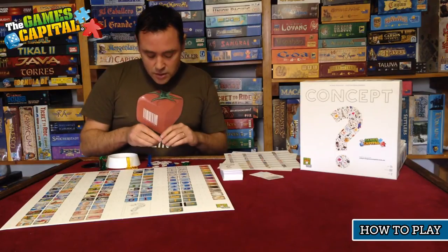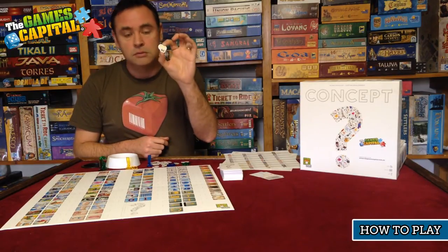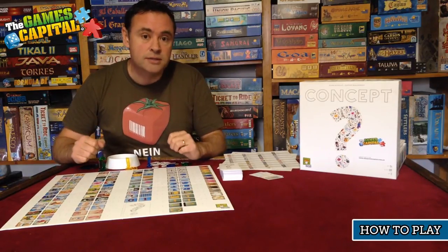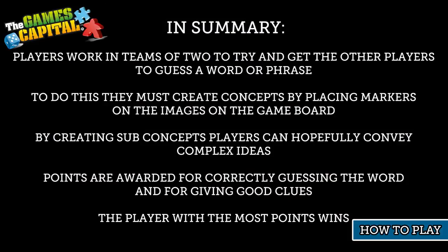The game ends when all of the two-point tokens have been handed out. At that point, whoever has the most points is the winner. In summary: players work in teams of two to get other players to guess a word or phrase by placing markers on images on the game board. By creating sub-concepts, players can convey complex ideas. Points are awarded for correctly guessing the word and for giving good clues. The player with the most points wins.